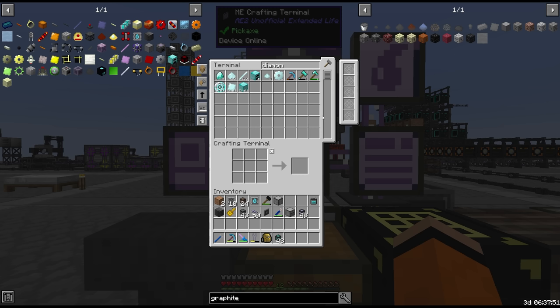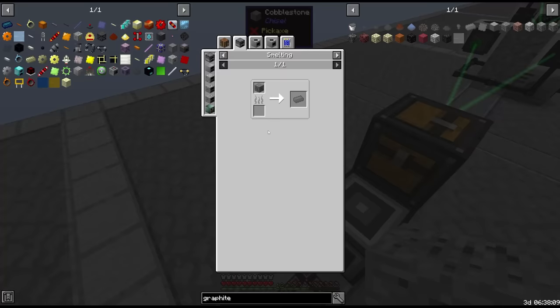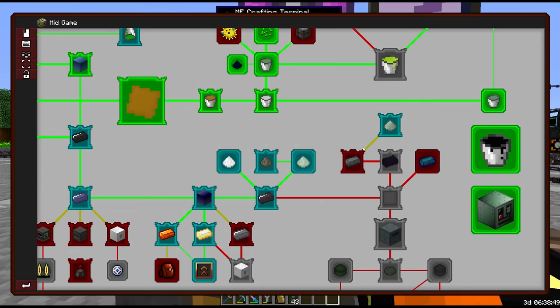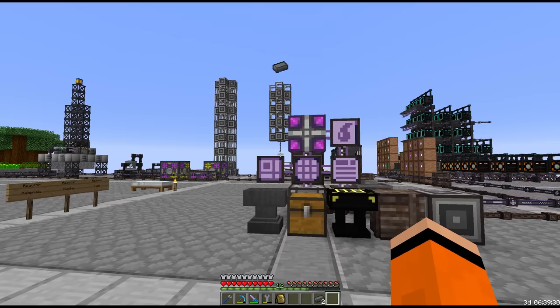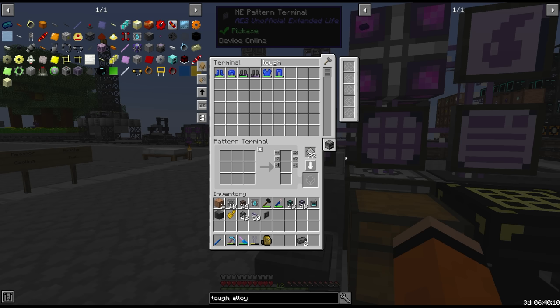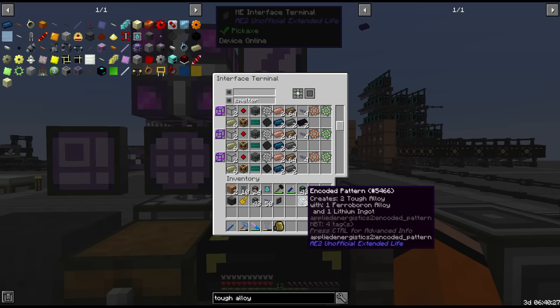I'm going to buy about 10 stacks of graphite ore and get all this processed. The other thing is ferro boron, which is steel plus boron. This is used to make tough alloy, which you alloy smelt with lithium. How is our production of lithium? 27k — yeah that should be plenty. I really forget where we get lithium but we're getting it somewhere and that's the most important part.